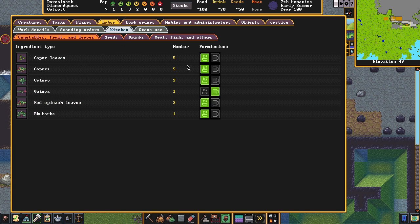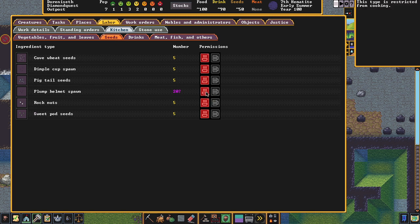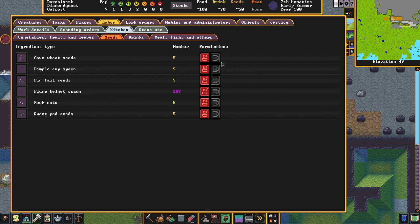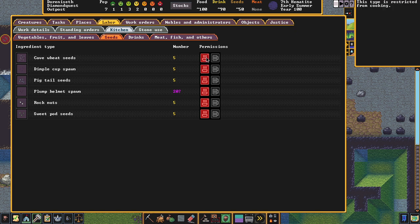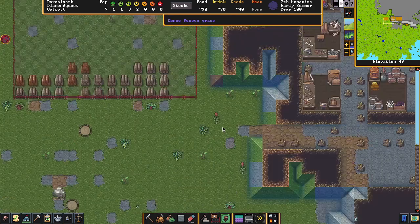One important thing: before or after setting up plump helmets, go to the labor menu, open it, go to Kitchen, then Seeds. You want to make sure cooking is turned OFF for plump helmets — you only want to brew them, you do not want to cook them under any circumstances.